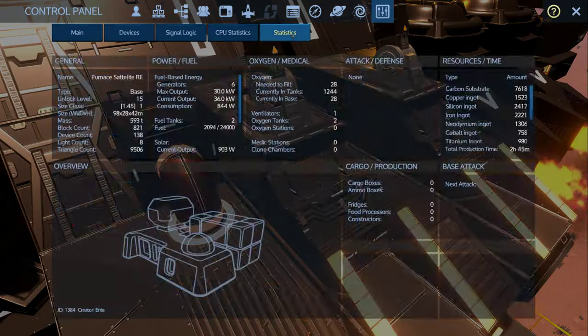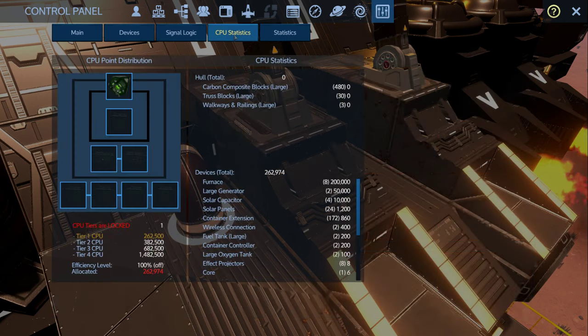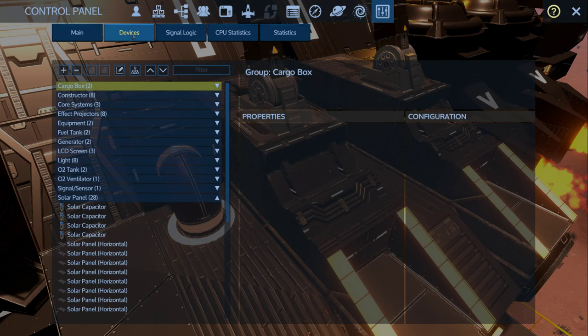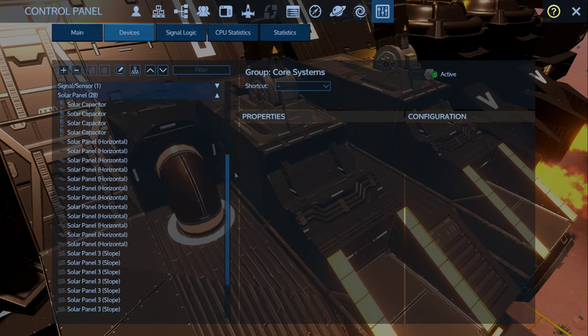Let's look at some numbers: unlock level 15, size class 1, two fuel tanks, one oxygen tank — so it does have backup power assist. Six generators, though those might be counted as solar capacitors. Two hour and 45 minute build time, and not using anything too complex — pretty basic stuff for the most part. That's four furnaces — quite a lot. You can really process a lot of ore quickly this way without paying much for fuel, which is really cool. CPU-wise it's running basically one basic and one improved CPU core.